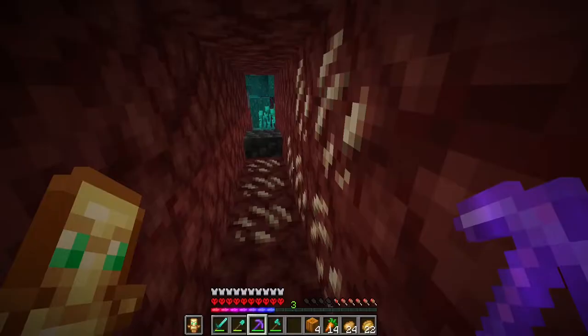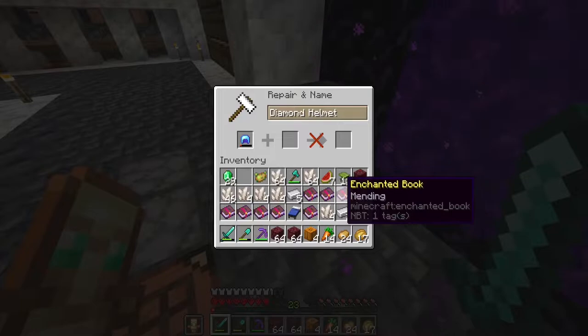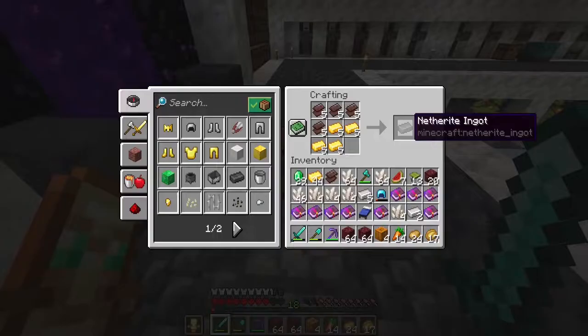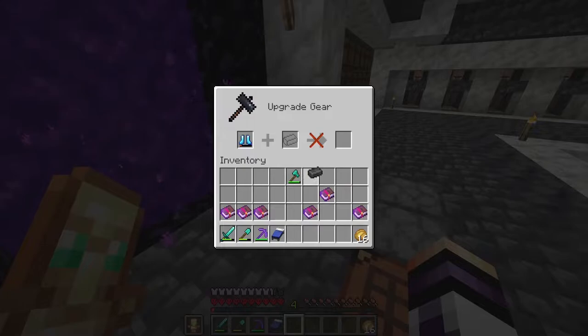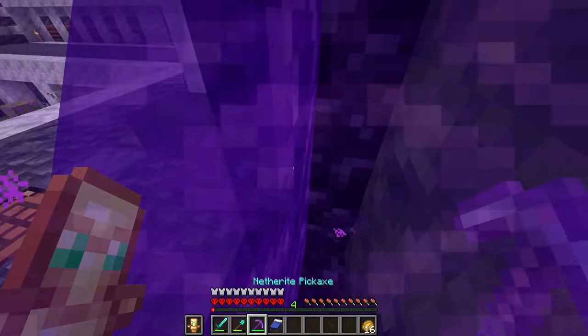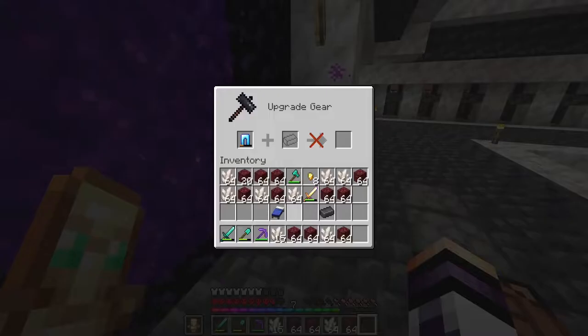Now I start to place all the enchants on my armor but I don't have enough XP. For that I go back in the nether and I start to mine quartz to get XP. Now I can place mending on my helmet and now I have a very good helmet, but I want to transform it into a netherite helmet. I make more netherite ingots and I transform a diamond helmet into a netherite helmet. And now I transform my shoes into netherite shoes.